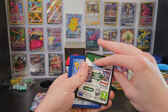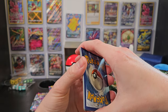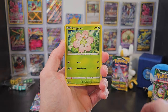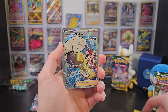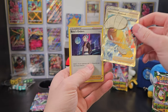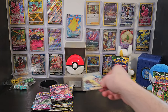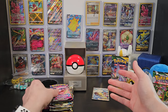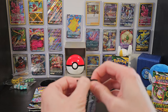We'll start in no particular order with the Brilliant Stars and get going. There are so many here that I don't want to keep your attention for too long. That's a good way to start — this is a cool Rapid Strike Style Mustard card. We'll put that aside, but this is starting to raise an issue now. I have so many cards already on the Wall of Fame that I'm actually running out of space. What do you guys think I should do? Leave a comment below if you have a suggestion on what I should do with the Wall of Fame.